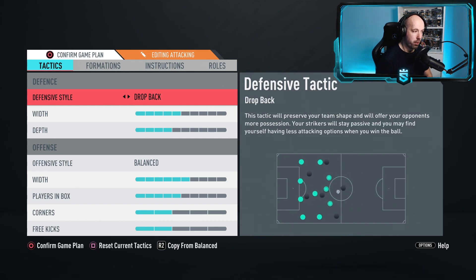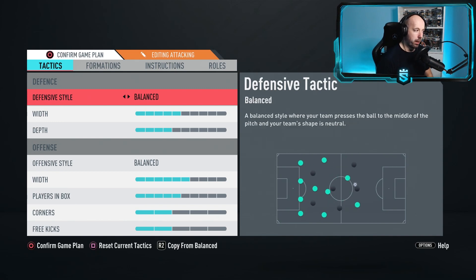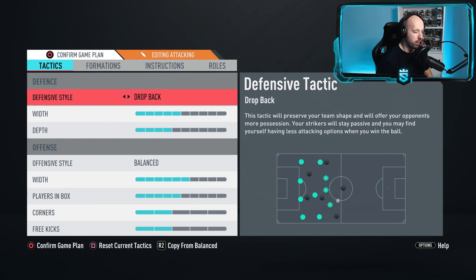Drop Back isn't easy to use if you manually defend - there is a bit of a learning curve. See what works for you, Drop Back or Balanced, both are fine. But I feel like Drop Back gives you that little bit of an edge, especially in Foot Champs, because most people are using it. I want to tell you what works for me and the best way to get wins and improve your game.